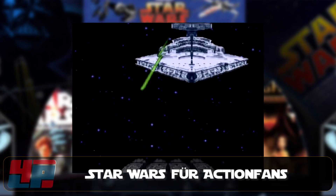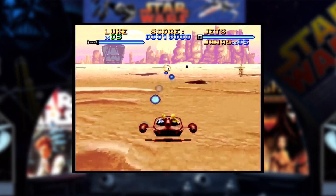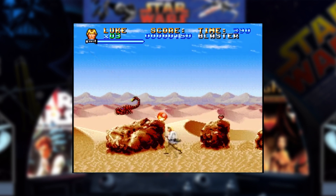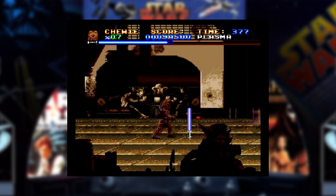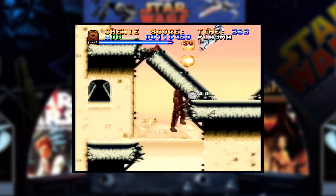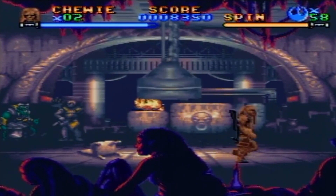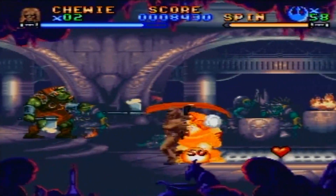Wer lieber zu Lichtschwert und Blaster griff, kam als Fan 1992 nicht um einen Super Nintendo herum. Zwar nahm man auch in Super Star Wars und seinen Nachfolgern ab und zu in einem Landspeeder oder dem Cockpit eines Raumjägers Platz, war aber die meiste Zeit damit beschäftigt, sich in bester Run-and-Gun-Manier mit Luke, Han Solo sowie Chewbacca durch grafisch opulente 2D-Abschnitte zu ballern. Inhaltlich basierte der Titel auf dem früher veröffentlichten Star Wars für das NES, wurde aber technisch deutlich von Sculptured Software aufgewertet. Gleiches galt für die Nachfolger Super Star Wars: The Empire Strikes Back und Super Star Wars: Return of the Jedi. Mittlerweile werden die Klassiker nicht nur über die Virtual Console neu angeboten, sondern sollen auch auf PlayStation Vita und der PS4 ihr Comeback als Download-Spiele feiern.